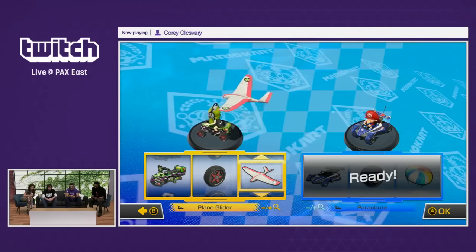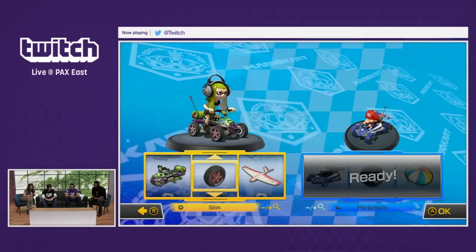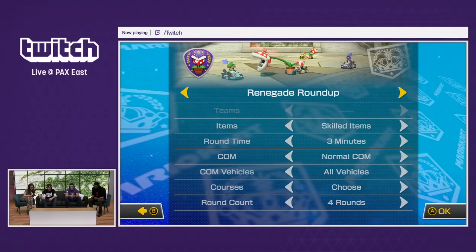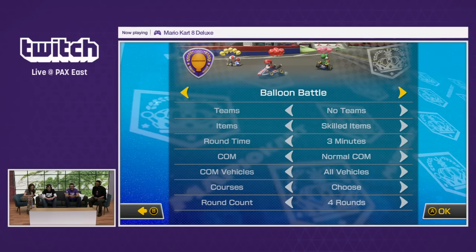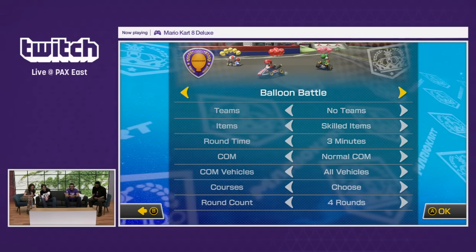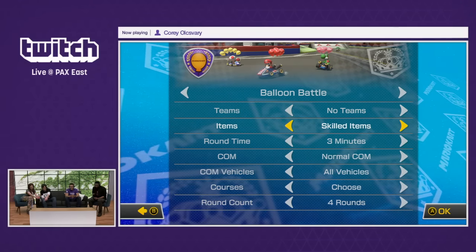Oh, sick. I just want everything fancy. You've got the Splatoon vehicle actually with the Ink Tank on the back right now. You will be unlocking different carts and different tires as you play the game though. Once you're happy, you can push the A button. And then let's actually play. Go to the left — we'll go to Balloon Battle. No teams, it's everyone against everyone.